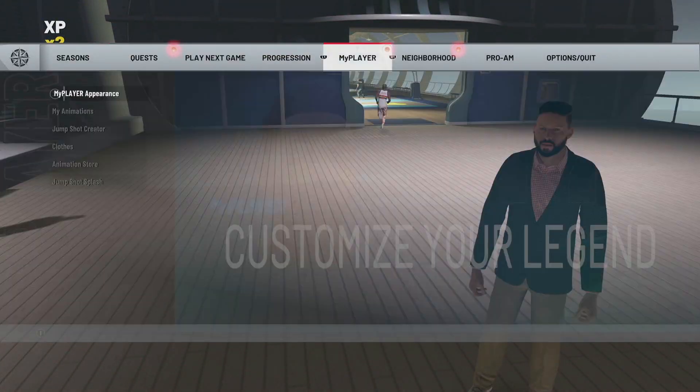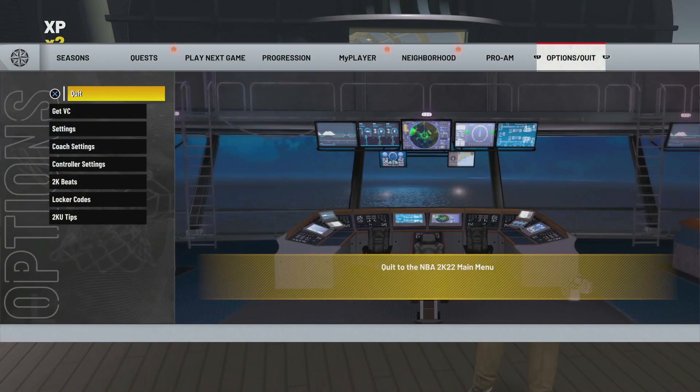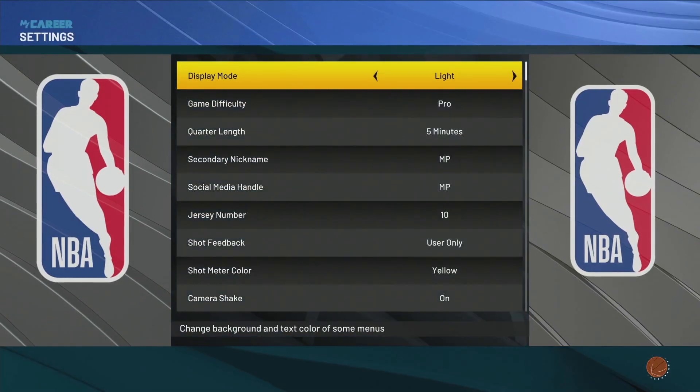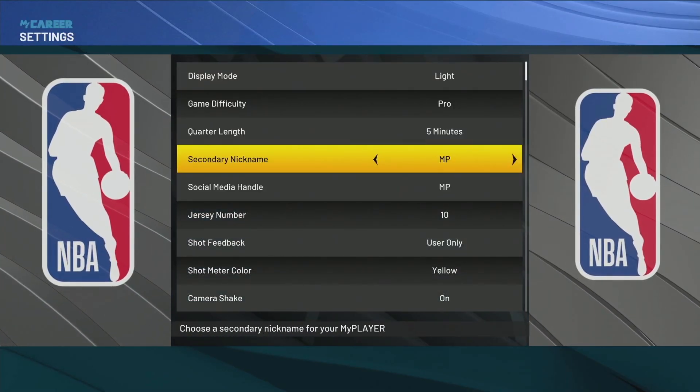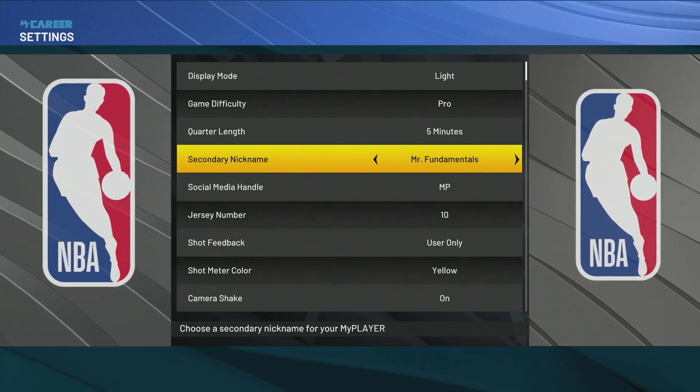What you want to do is press Start, go over to your Options, then go down to Settings. From there, scroll down to Secondary Name.